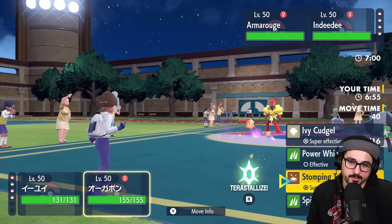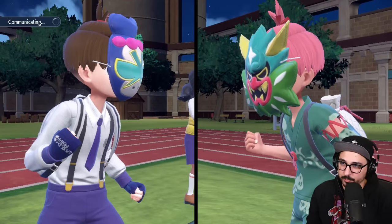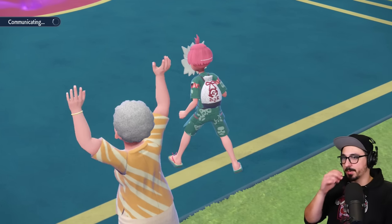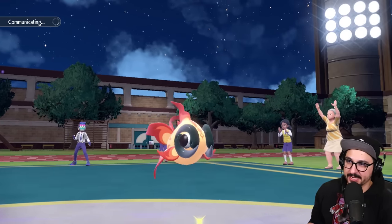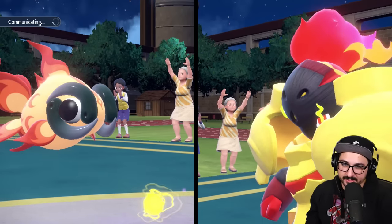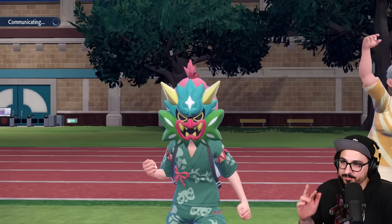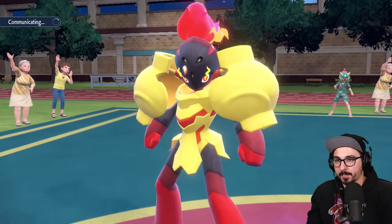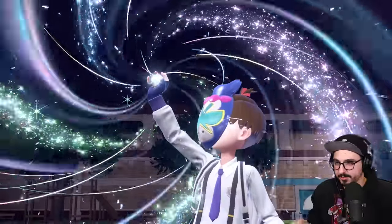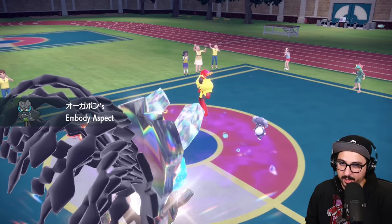I pretty much forced a Tera out of one of them. I just don't know which one. I could have also triggered trick room with Flutter — now that I'm thinking about it that might have been the correct play. It's all good though — dark pulse. Now we rock Ogerpon — we double down this Armor Rouge right now. That way even if it does Terastalize, this is still maximum damage output I could possibly do this turn. I also forced Indeedee to follow me.